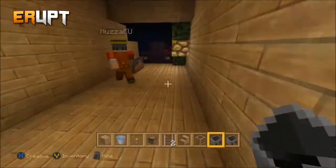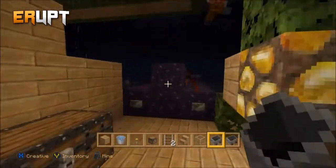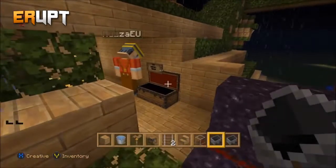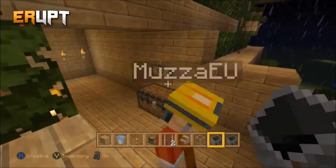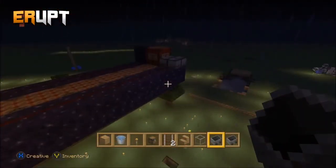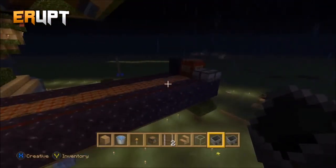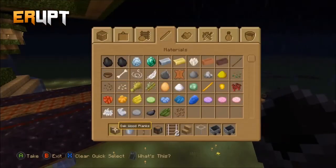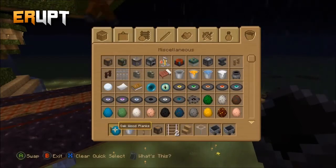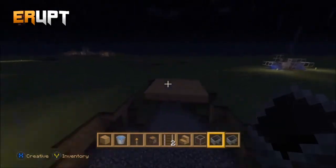Next we have Liam, the redstone expert, to show us this contraption. So here we've got a TNT cannon. In this chest you've got all the required items - obviously obsidian but it doesn't break so you can't go wrong. All it is is some redstone and some water behind the TNT. It's like a defence system if people are invading you.